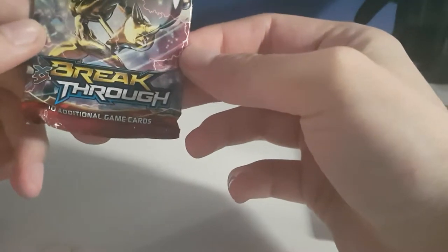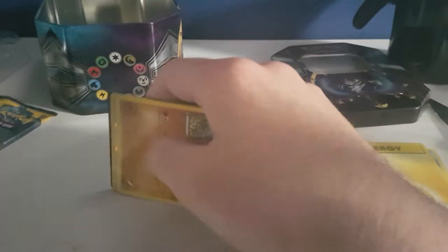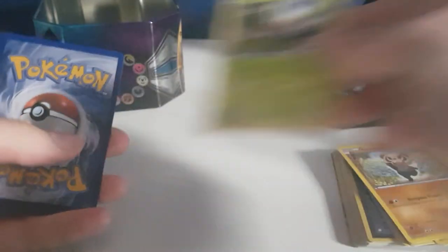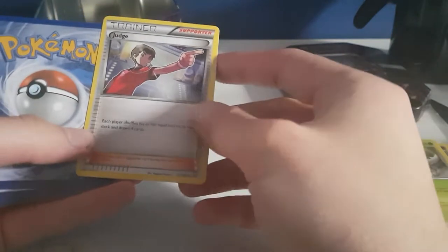Now I'm gonna open the Shiny Lycanroc box — I think that's its name, or maybe Lycanroc. It's a Breakthrough pack — I never opened one before so I'm curious. What's inside? I hope some shinies. The first cards are being placed. And — nice! I like this Pokémon too, it's a cute little fella. So Pancham — that's already a shiny one. And Judge for the trainers — each player shuffles their deck and draws four cards.